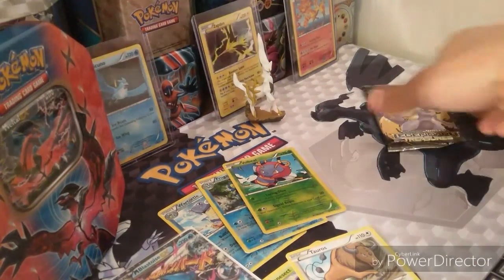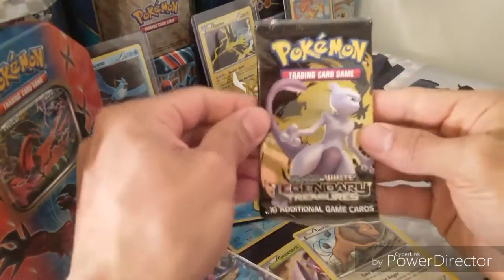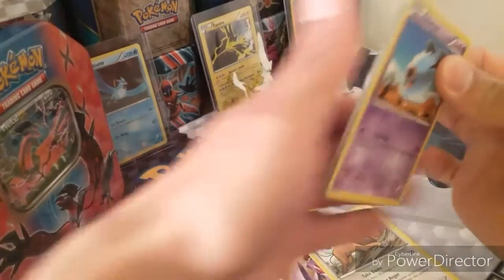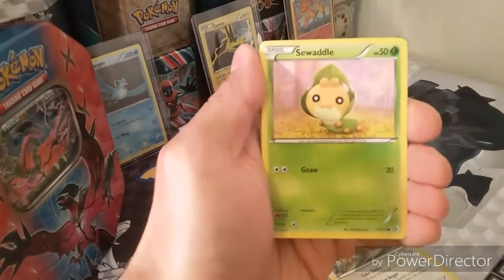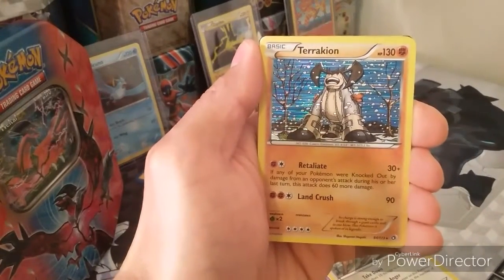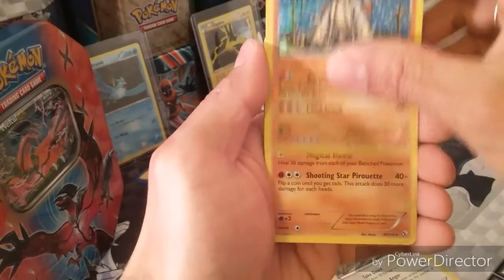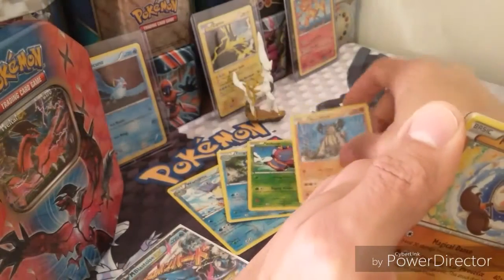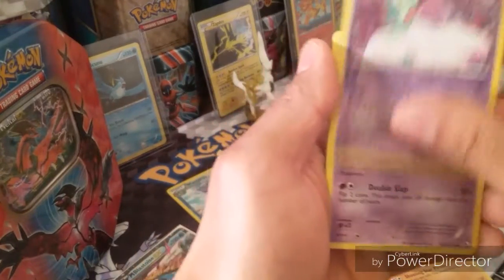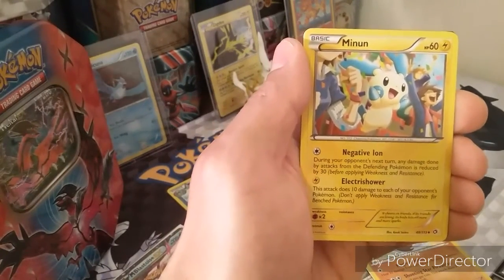Sorry, sniffling — these allergies are brutal, plus the dang cat. Last pack: Legendary Treasures — how about two EXs to end this tin? Woobat, Swadloon, Snivy, Ralts. Holo Meloetta and a non-holo rare — oh nice, a Gardevoir! That's reading collections but looks good. And we get a Ralts in this pack too — that's epic!